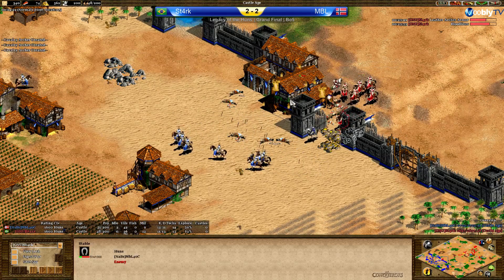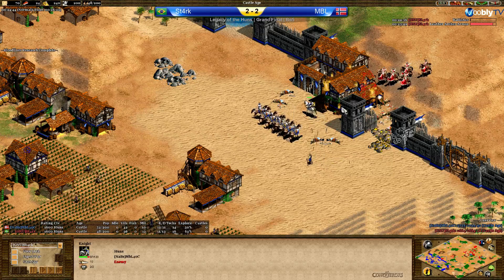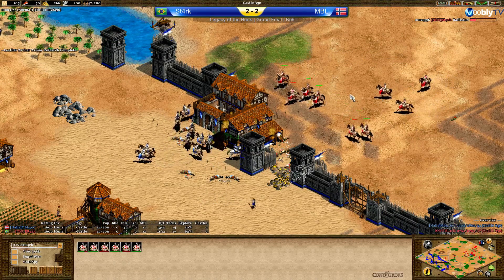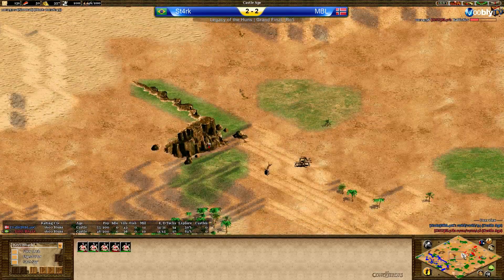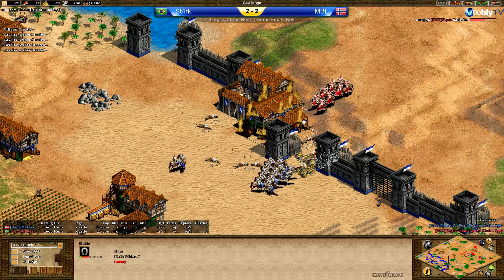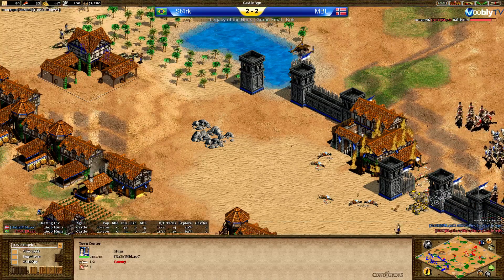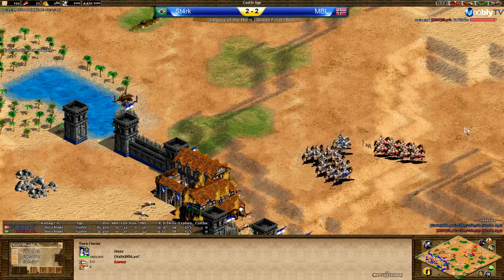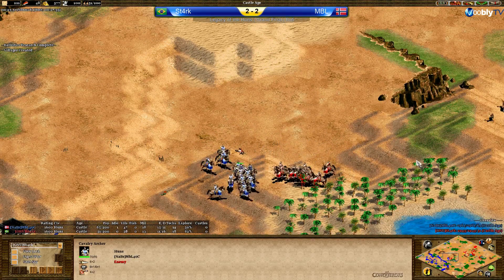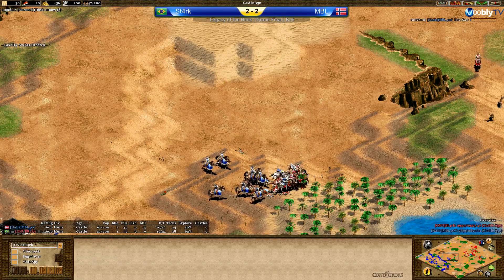Stark is now making the university, doing bloodlines, leather archer armor, and will be doing ballistics as soon as possible. He's nearly broken through the stable — still 500 HP to go. MBL can just sit back for a moment, wait for more reinforcements, take down this stable. MBL now has superior numbers with knights patrolling. Stark — is he going for a forward siege workshop? That could be really nice on that hill. Knights and CA are coming in for MBL who already has two TCs up with eight more villagers total.